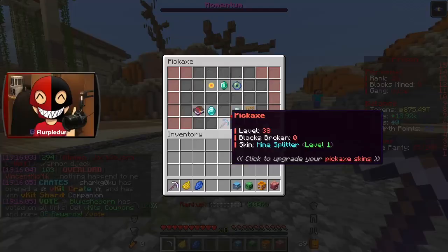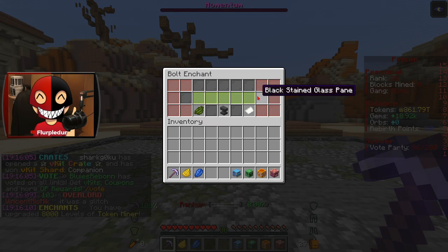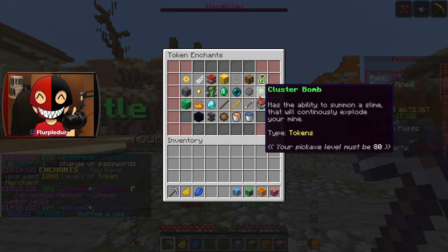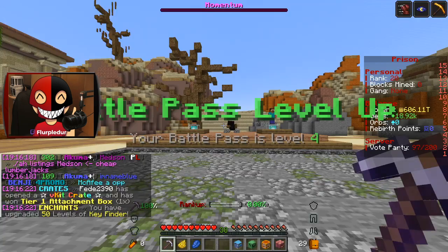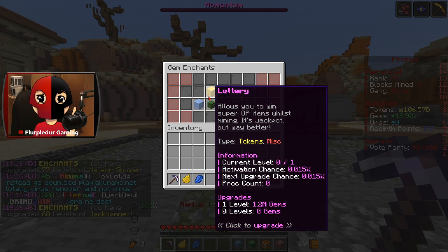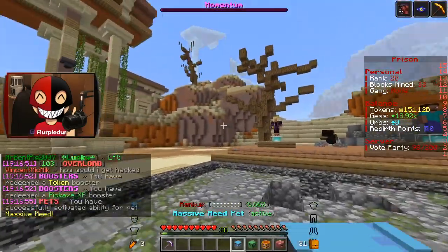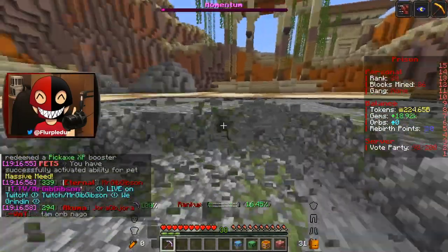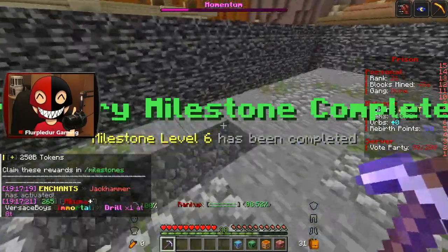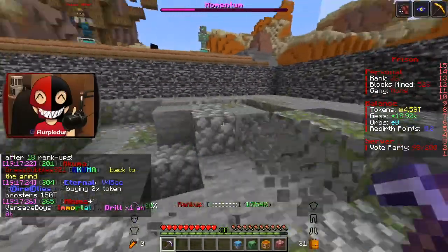I have 875 trillion to spend. Number one, I got to max out token finder — it's got to happen, both as well. I like to max that out right out the gate. Token merchant — it just makes the most sense. We'll go ahead and get a little bit of key finder and then a little more jackhammer. I need a lot more gems before I can get any gem enchant, so we're just going to get some mining. Let me actually activate my pet. Milestones are going to fly up very fast, so I'm honestly not even going to worry about them right now until they start to pile up.